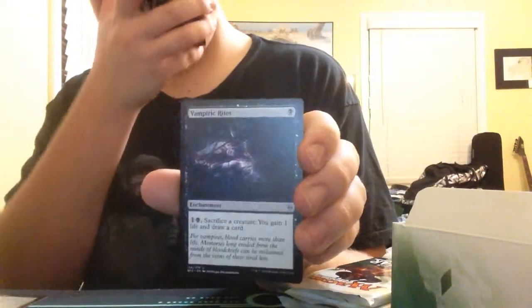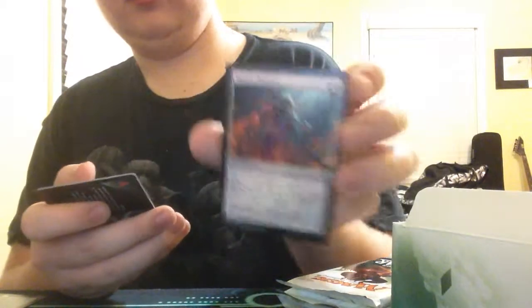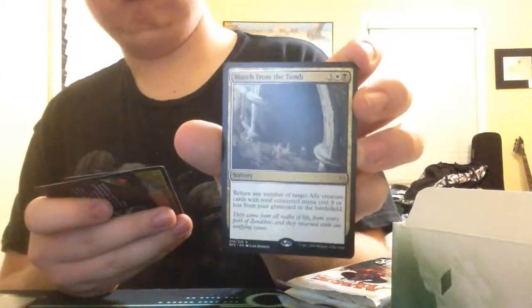We have a Vampiric Rites. Royal's Retribution. Molten Nursery. March from the Tomb — good for the Black-White Allies. That's a foil. Then we have a Swamp and Eldrazi Scion.